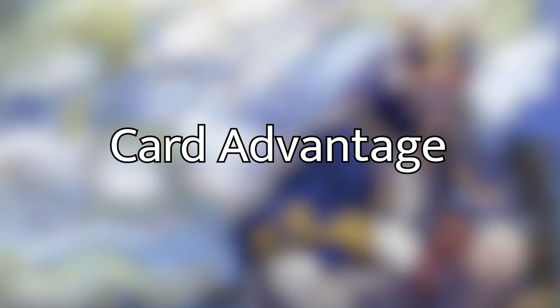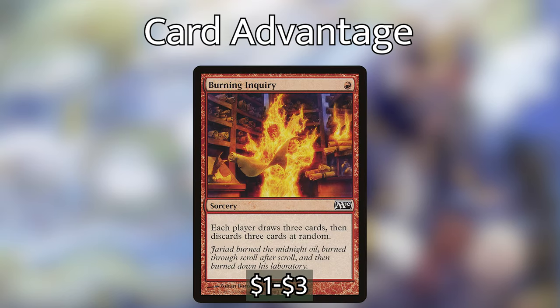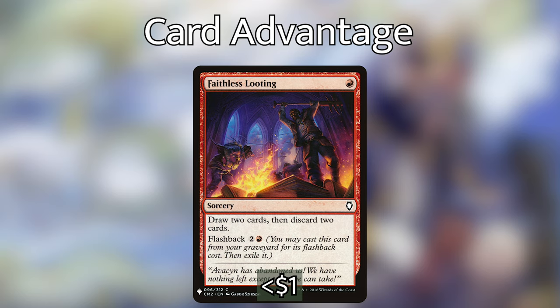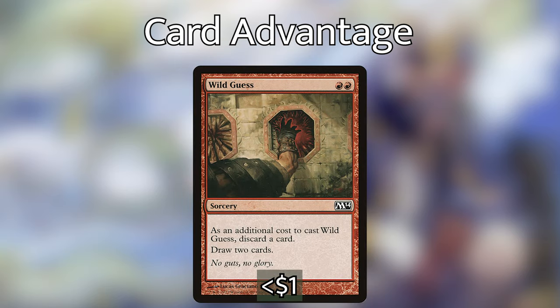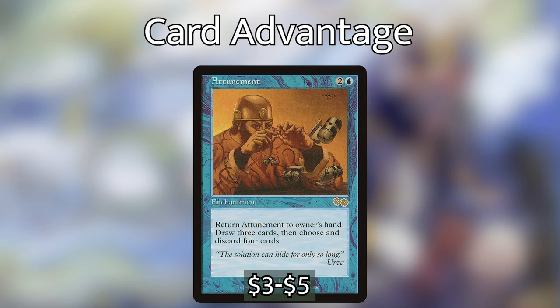The next category is our draw, discard, and wheel effects. We've got Burning Inquiry — each player draws three and discards three at random. Careful Study is basically Faithless Looting in blue — draw two, discard two. Faithless Looting draws two and discards two with a flashback cost of two and a red. Ideas Unbound lets us draw three and discard three at end of turn for two blue. Wild Guess has us discard a card first but then draw two.